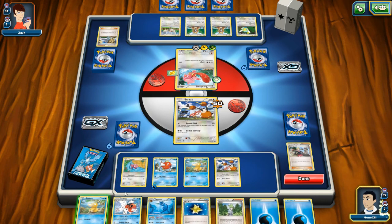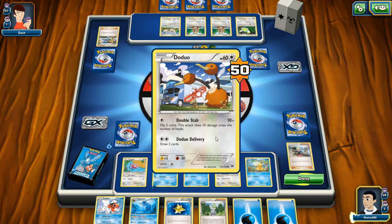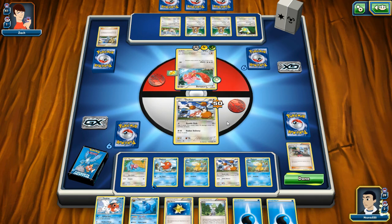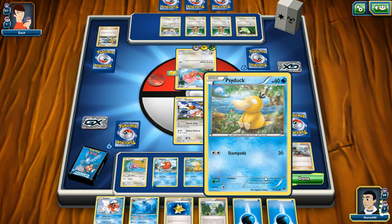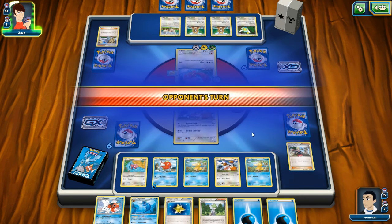Let's go energy on the fish. Let's put another Doduo on the bench. Let's put Psyduck in there as well. I can't attack — that's why. I don't have energy. He's a sacrificial lamb at this point, sorry Doduo.